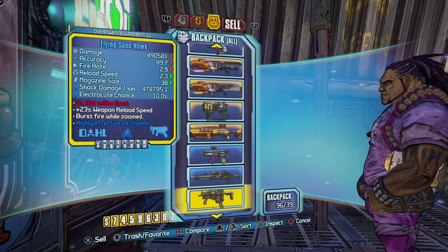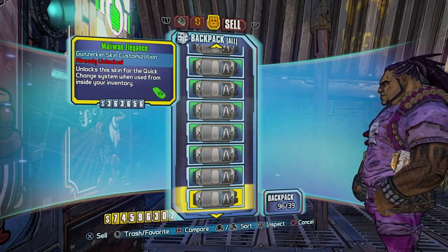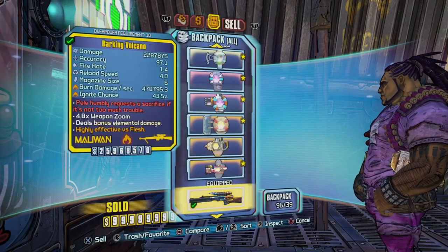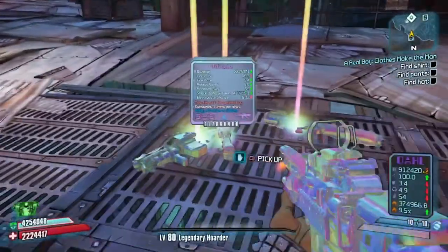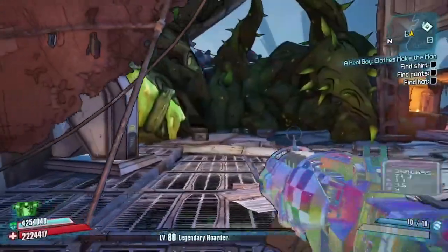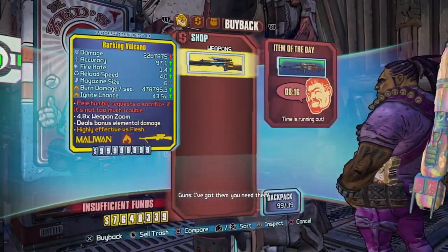I'm going to do it again real quick just so you guys can take it in and remember all this. I have to scroll all the way back down to my equipped weapons, sell them, sell them, and then walk over here and pick up all these guns again. Now they're back in my equipped hands, as you can see, and then head back and buy all the guns back.